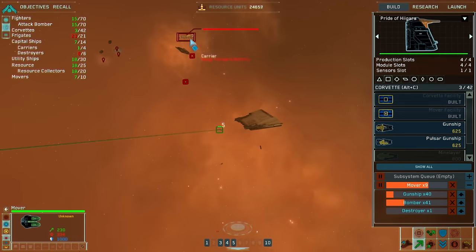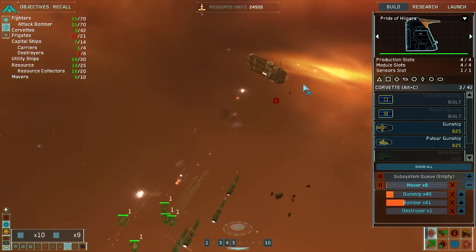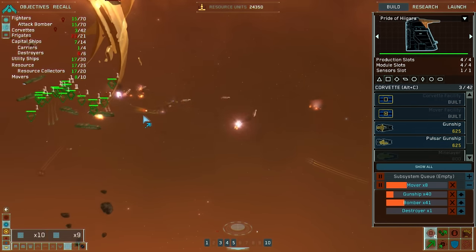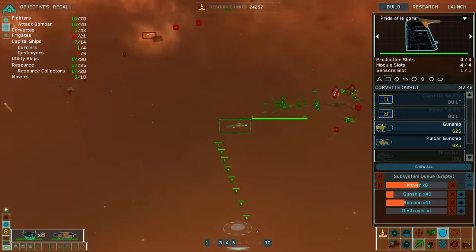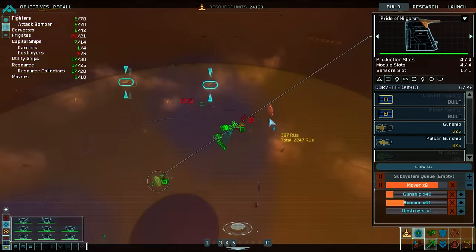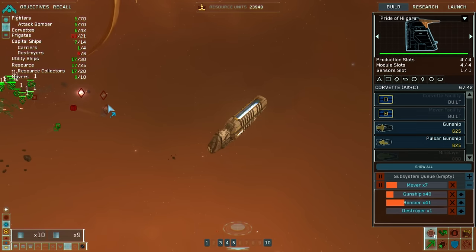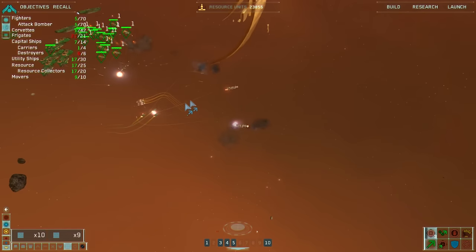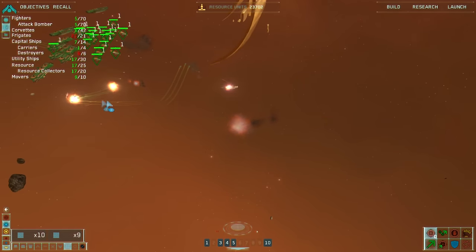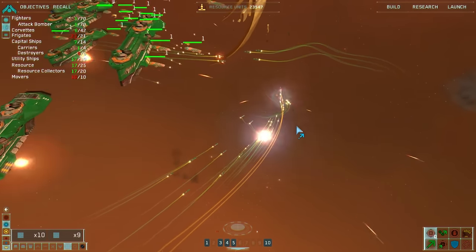Oh, they got another carrier here. Group one copies — we caught him napping, that explains a lot. Repairs initiated. Mover complete. Where's our carrier? Right there — we got some more repairs to be done. Gunship squadron complete. I just want the frigates to stop coming after me. Those are missiles — they look like fighters. That's a lot of missiles. Mover complete, group one reports victory.